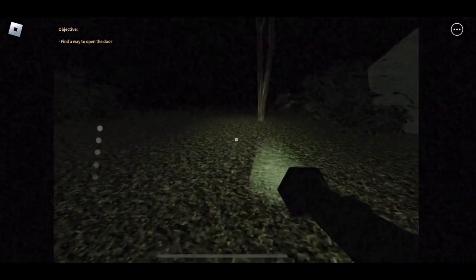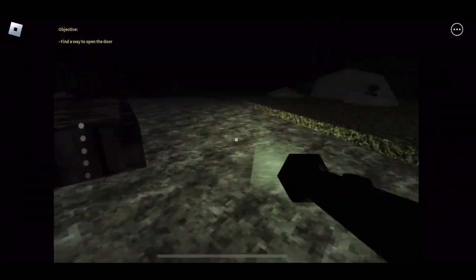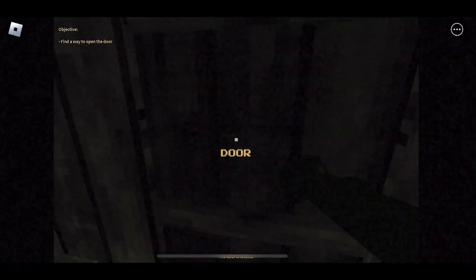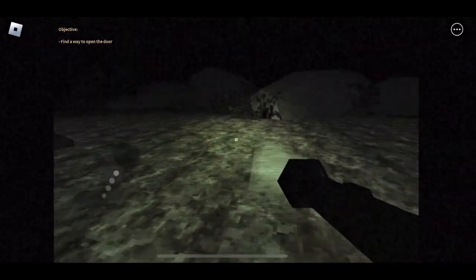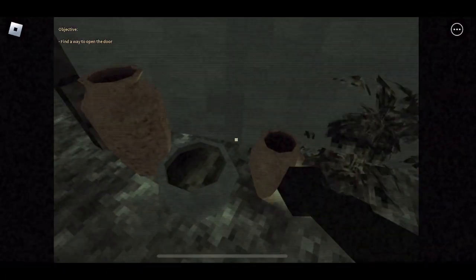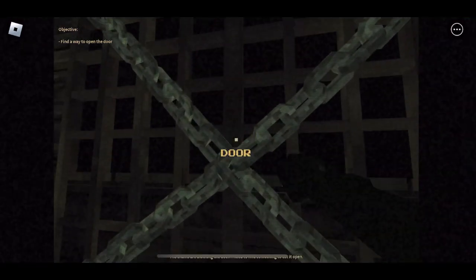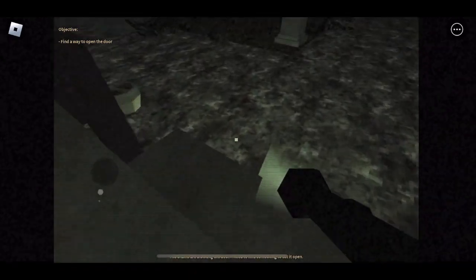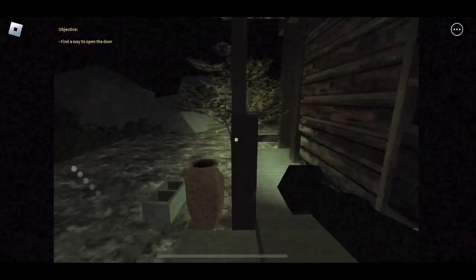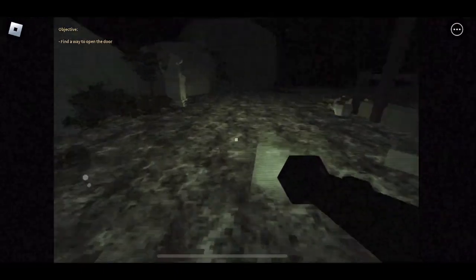I don't know what to do — how do I open the door? I found a windmill but I don't know what to do with it. I can't go in here because it's locked. I should probably go look around the shrine again. Let's see if there's something down there. I can't pick up these planks. Let's look in the pots — I didn't think about that. Yeah, I can't go in here. Let's look on this side again. There's nothing here. Let's check the pots — maybe there's a key in one of them. There's nothing in there.